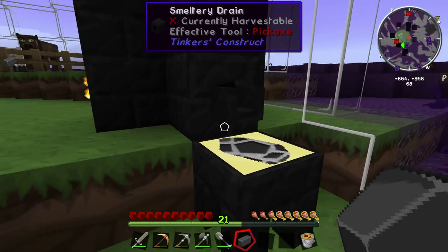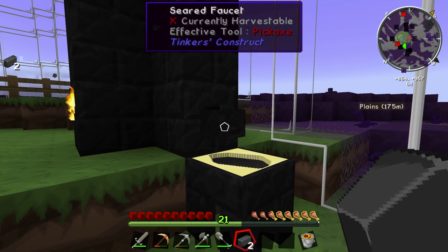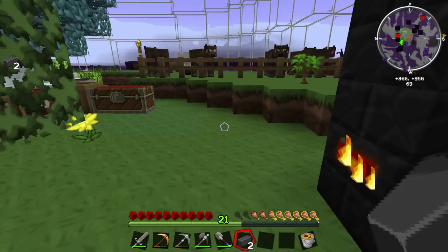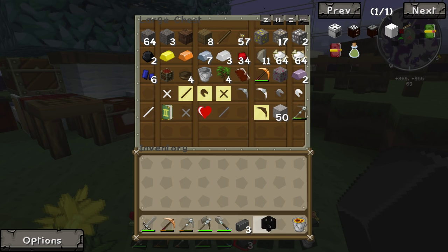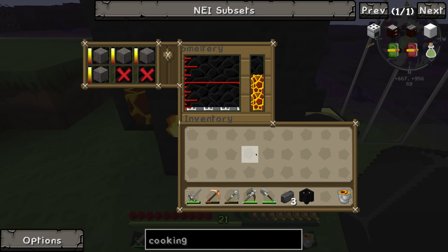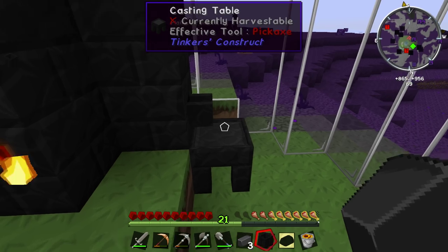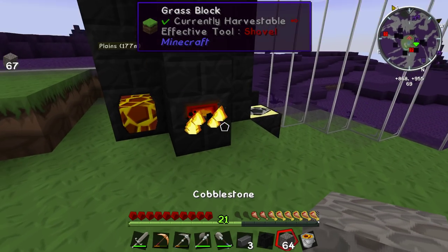How many of these do I need to create another drain? I think it's six, seven, eight, nine — if we're going to make another drain with a faucet. We'll go ahead and do that. We need another ingot cast. Got our basin out too, ready for this. We put four cobble in here — how many are we going to get out? Two. So it takes two pieces of cobble to create a single seared brick. That's good to know.